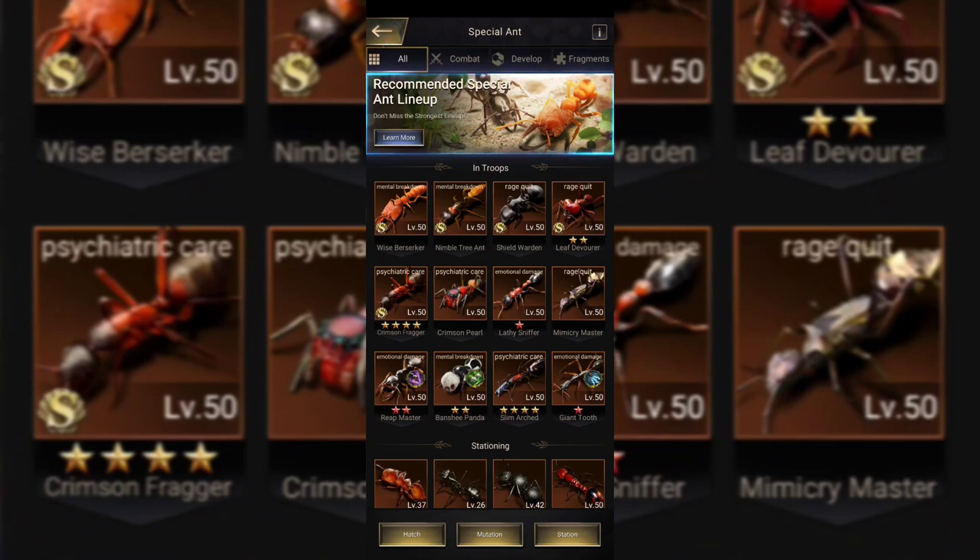Alternatively, you could use Crimson Fragger. If you don't have a Golden Crystal, you could use Crimson Fragger in your second line or backline — that's also a very good ant. If I didn't have Golden Crystal, I would probably suggest something like Giant Tooth, Crimson Fragger, or Shikori. That would probably give you your best option without Golden Crystal. But if you can get Golden Crystal, upgrade it immediately — even a Golden Crystal without Sixth Scale done is still insane.